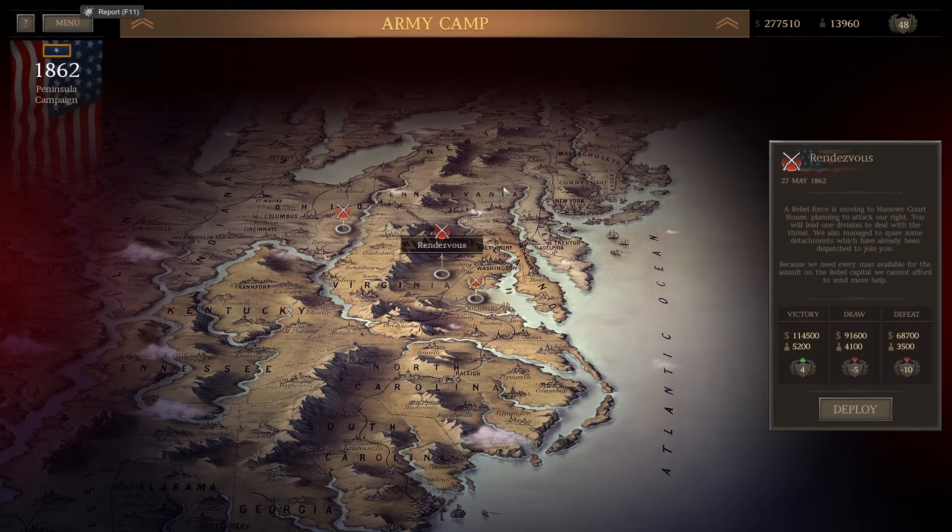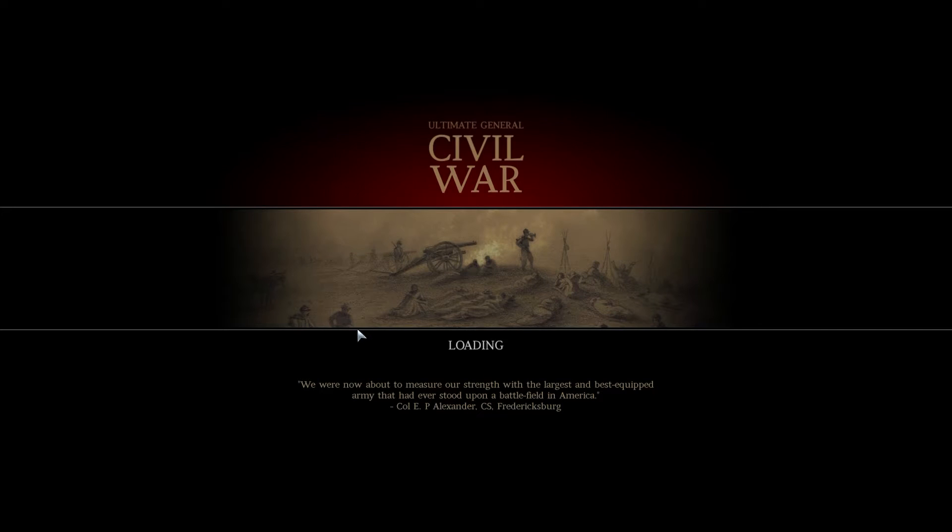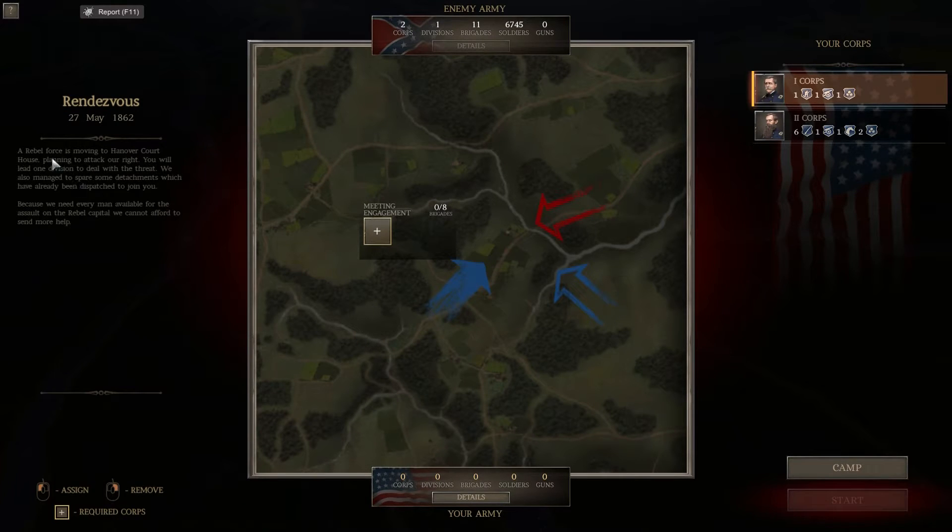Now if we have a look at the battle - it's Rendezvous - and if we just head over to the deploy screen, we'll read what it's all about first. The rebel force is moving to Hanover Court House, planning to attack our right. You will lead one division to deal with the threat. We also managed to spare some detachments which have already been dispatched to join you. Because we need every man available for the assault on the rebel capital, we cannot afford to send more help. So it looks like we're going to meet the enemy - there might be reinforcements coming from one direction, with the enemy coming from the direction where the red arrow is.